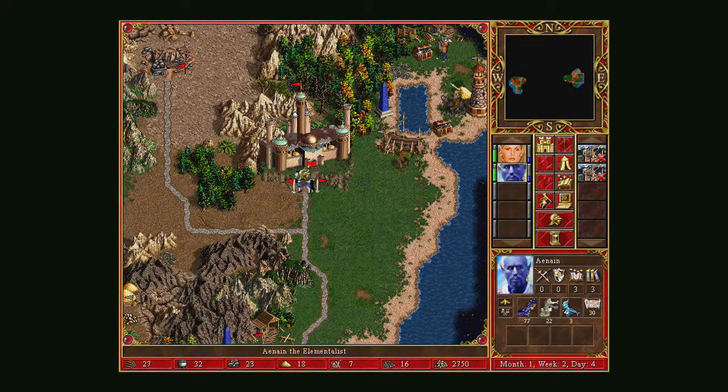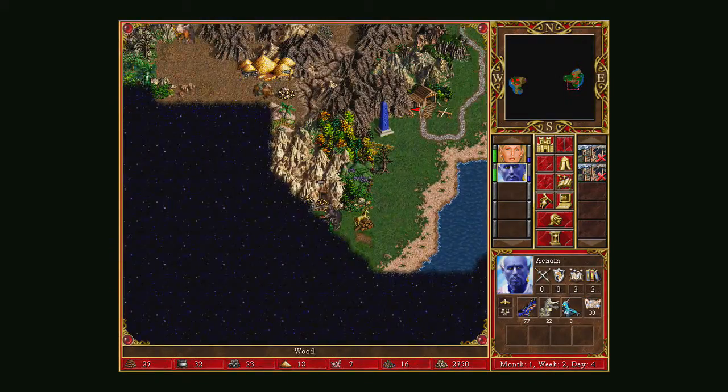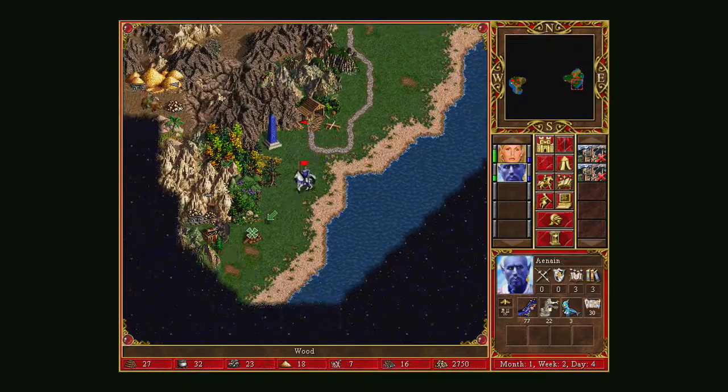We now have 22 Storm Elementals, so this guy is actually quite powerful now. The shipyard I'm not fussed about. These gold mines I am fussed about, so let's go and pick those up — if we can get our gold income coming in a bit better, I'll take it.